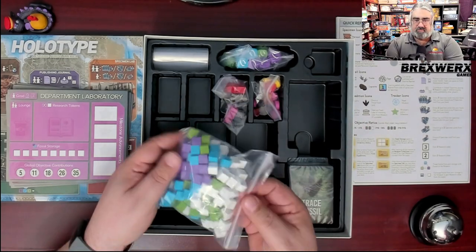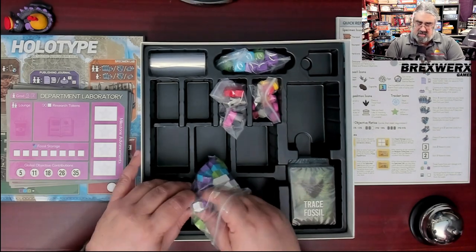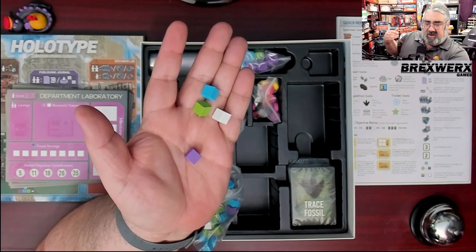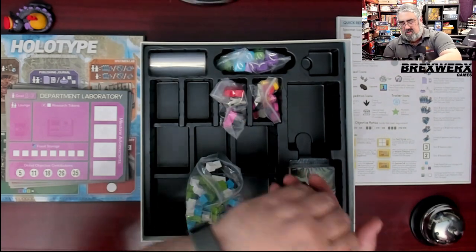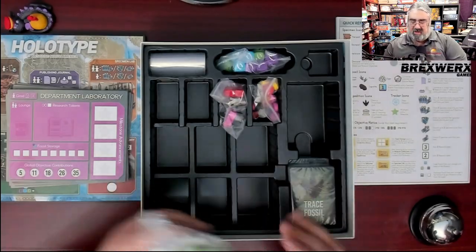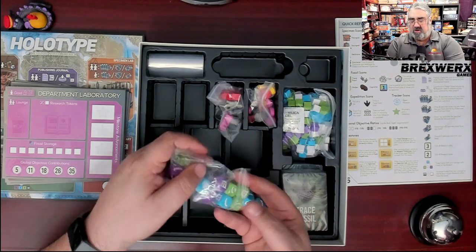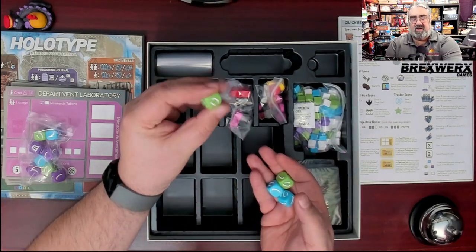The wooden cubes use colorblind-friendly colors. You have blue, green, white, and purple: blue, green, and purple represent the three different eras of the Mesozoic and represent fossils, while white represents research. Those are your various resources. There is a bag full of them — I couldn't tell you exactly how many of each, but there's a ton, and you'll probably split them into various pockets so they're easier to access.